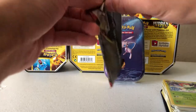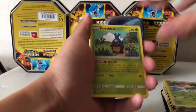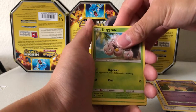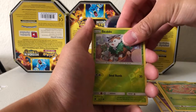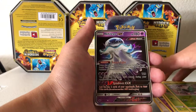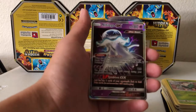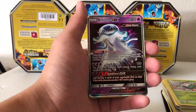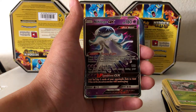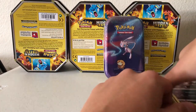Second pack. Shelmet, Swablu, Pumpkaboo, Exeggcute, Weedle, Skiddo. Our Rare for the pack is a Nihilego GX - I'm not sure if I pronounced that correctly because I've never said the name of this Pokemon before, but we got two ultra rares. We got one EX and one GX in the two packs - so we're two for two on this tin. Charizard just bringing all the luck for the pulls. Very nice card. Water Energy, Minccino, Phantump, Swirlix.